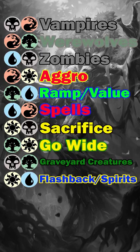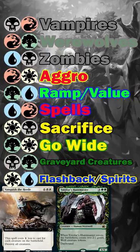The other seven archetypes are fair game, and unless you pull crazy good rares, aim for a fast two-color deck with 16 lands.